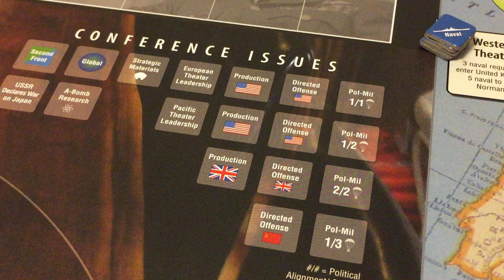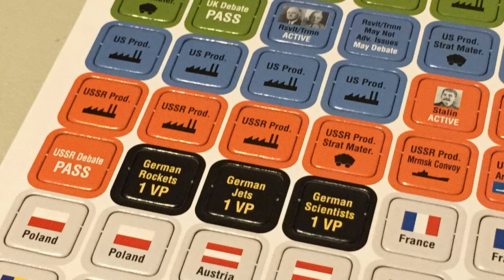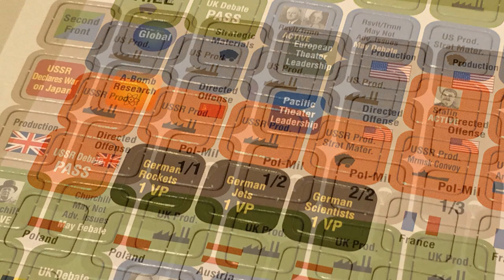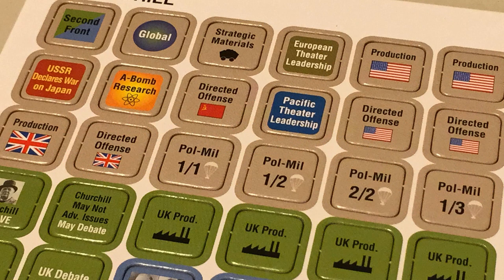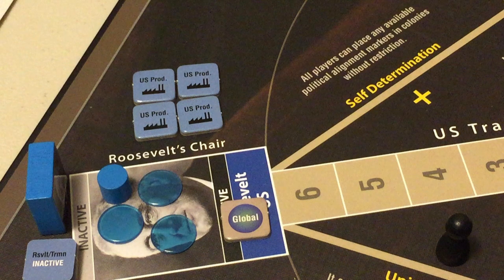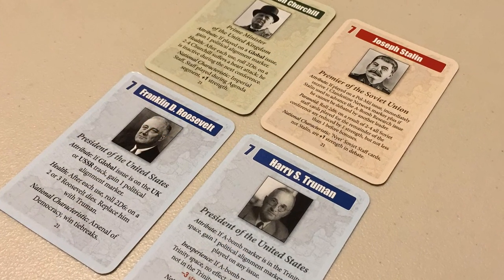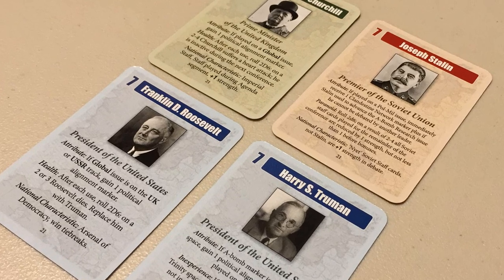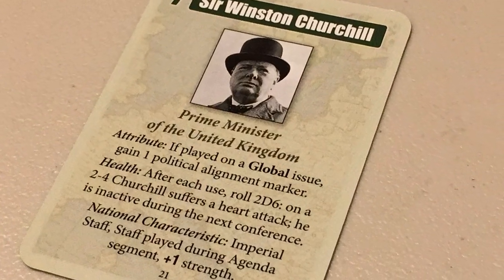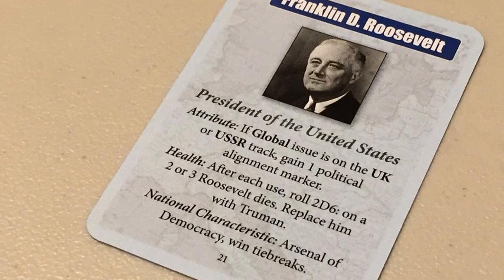Issue markers are kept on the conference display until they are selected during the agenda segment and placed in the center of the table space. During the game, each of the powers also receives production markers. These are converted into offensive support and naval support markers, or can be used to convert political military issues into political alignment and clandestine network markers. There are four leader cards, one for Churchill, Stalin, Roosevelt, and if Roosevelt dies, one for Harry Truman. Each leader has special abilities, penalties for use, and in the card is specified the side's national characteristic.